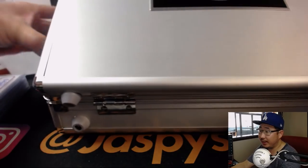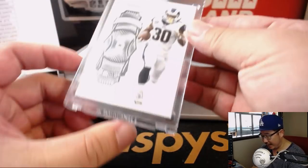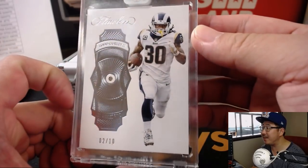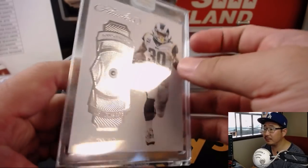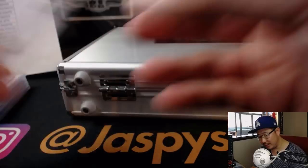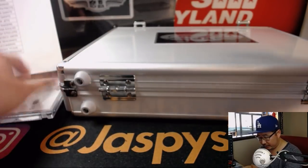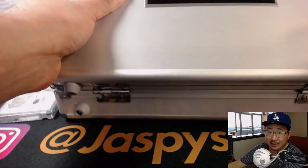We'll go left, right, and center on the encased cards. We've got Todd Gurley, Diamond, 2 out of 10 — nice. That goes to the Rams, of course. That'll be for Clyde the Glide and the Rams.